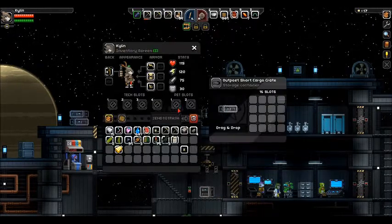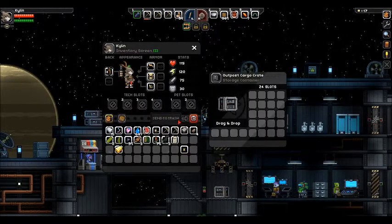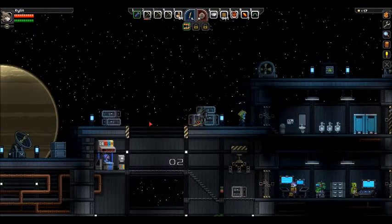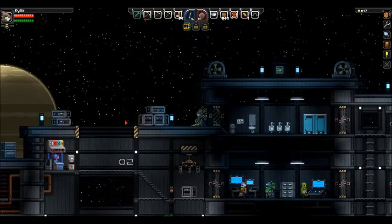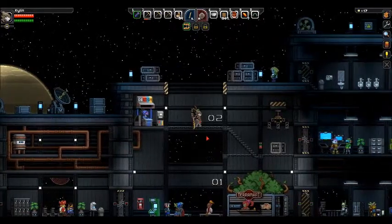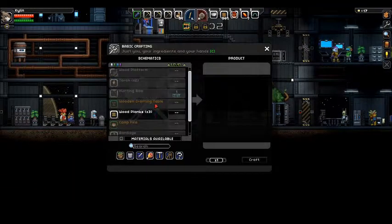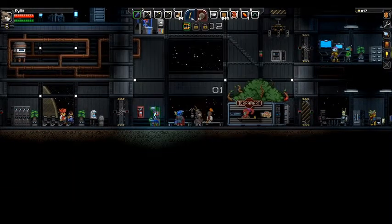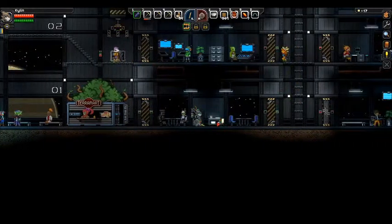Nothing here. Nothing. How in the world am I supposed to cross over there? I wonder if there's anything over there. Nope. My jumping skills are not yet powerful enough. We're going to leave that for now. Bug net — I've got to make a bug net. How do I do that?